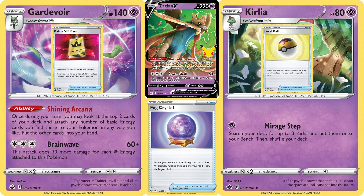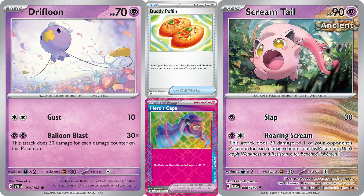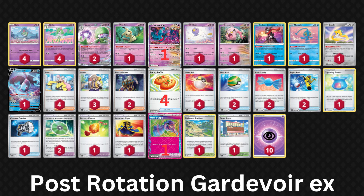But rotation will slam it back down to reality. On March 21st, Gardevoir will lose all of its E-block cards, including Shining Arcana Gardevoir, Fog Crystal, Level Ball, Zacian V, and Battle VIP Pass — making it a shadow of its former self. And Temporal Forces won't exactly be bringing the reinforcements. Buddy Poffin is a good replacement for VIP Pass, putting two Pokémon with 70 HP or less onto your bench, but the strategy shifts from big damage with Baby Gardevoir and Zacian V to putting as much damage on Screamtail and Drifloon, all while you augment their HP with Bravery Charm, Luxurious Cape, and Heroes Cape.